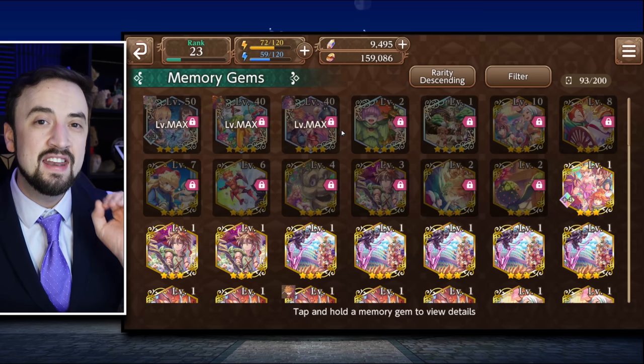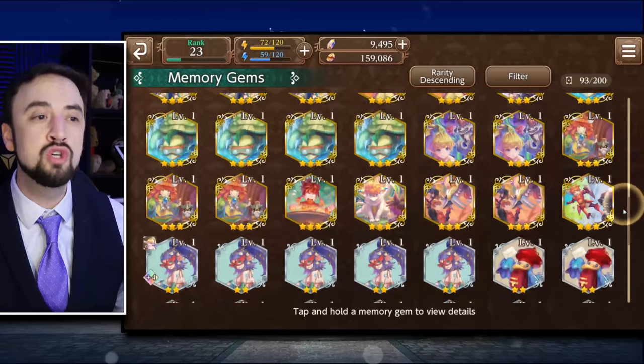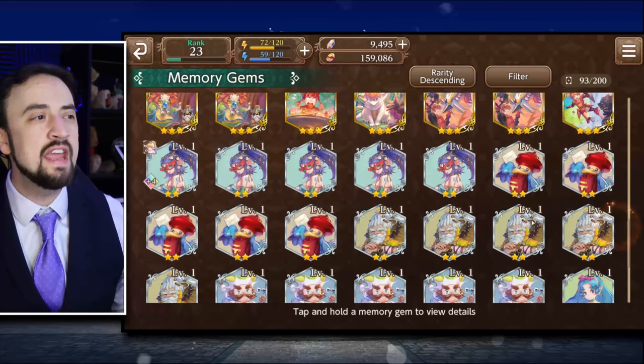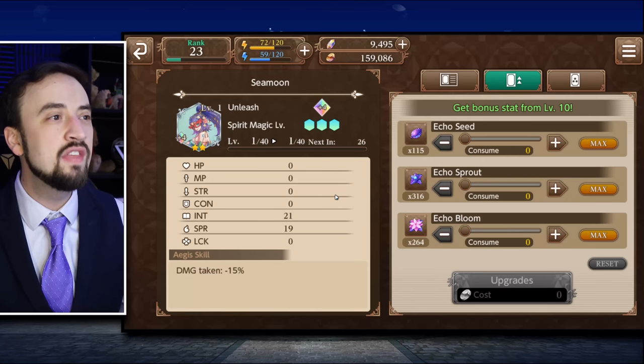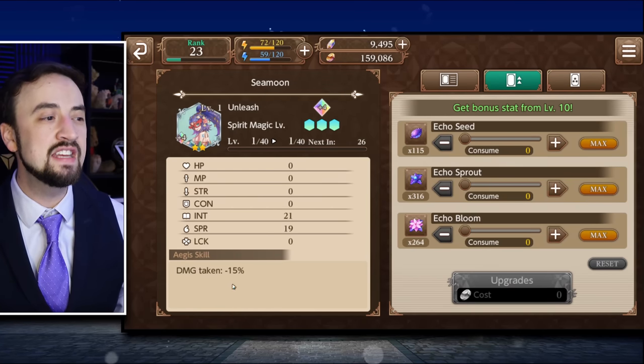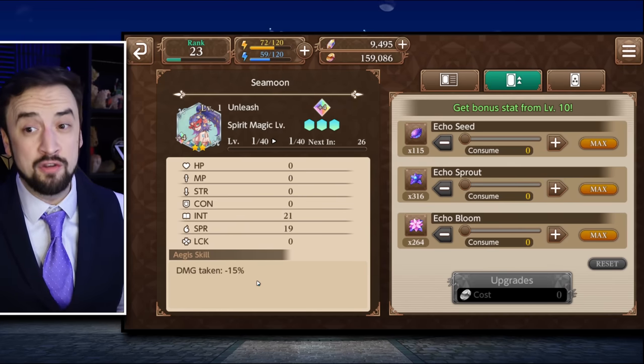Now to the list. The 10, 9, and 8 spots — the bottom three — I'm going to give those to some 2 star cards, and really in no particular order. Let's start with Seamoon, and Seamoon is just a flat damage taken minus 15%.